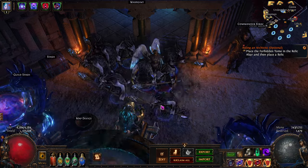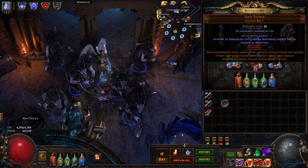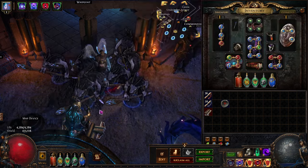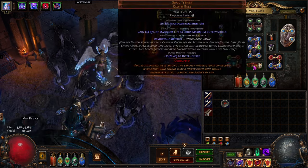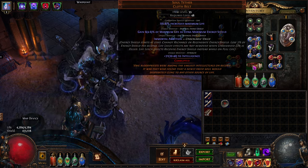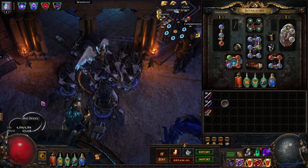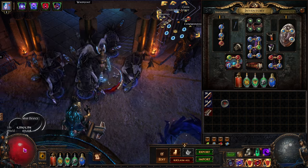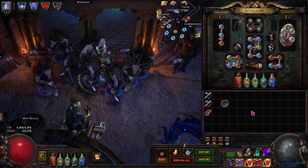First things first: what is Soul Tether? It grants you Immortal Ambition. Immortal Ambition makes it so your ES starts at zero — my ES is at zero out of about 3,700 — and it makes it so that your life leech effects aren't removed on full life. So you get over-leech, and then your over-leech goes into energy shield leech.